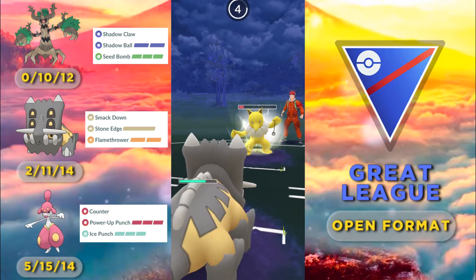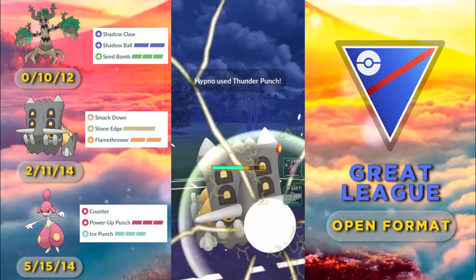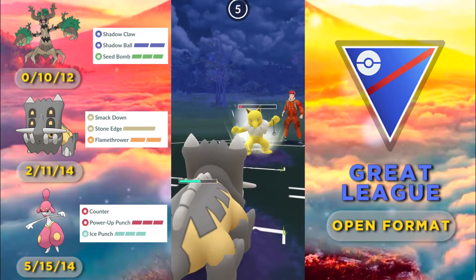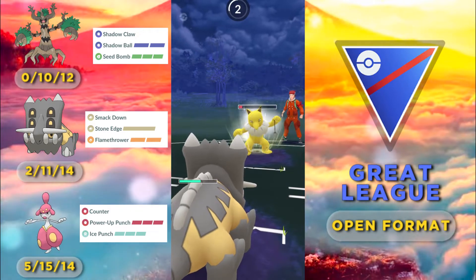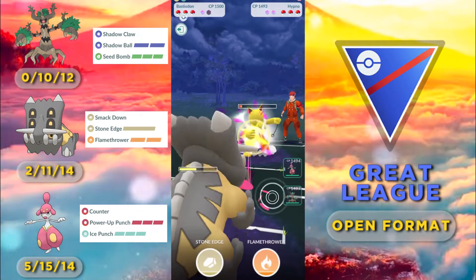He gets to another charge move but I'm pretty sure this is just a Thunder Punch so we let it through. He figures out that we're trying to farm him down low and gets to another Thunder Punch. Now we're loaded with energy but we're one shield down.